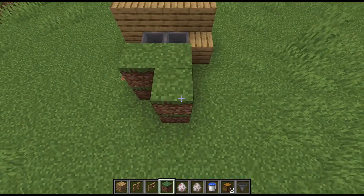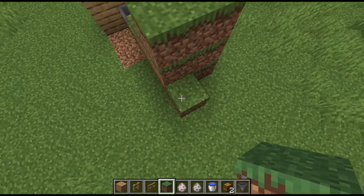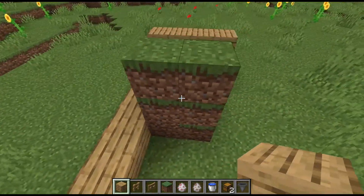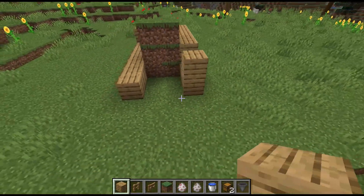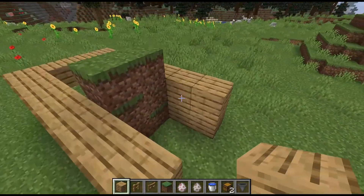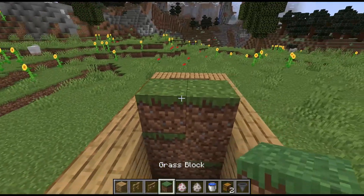Make a three-block high little waterfall like this, then cover it up with planks.